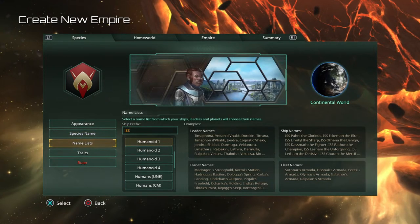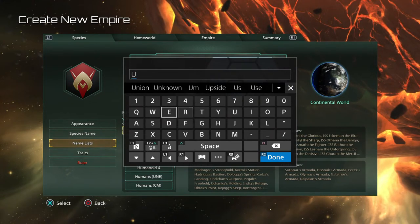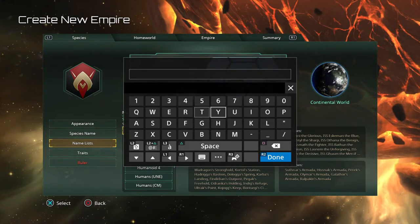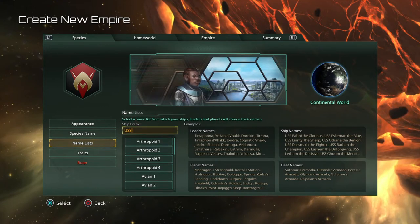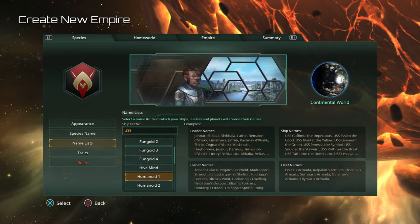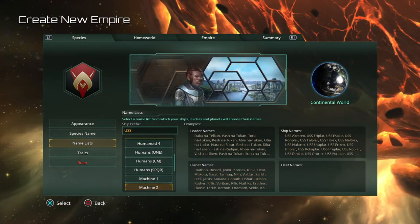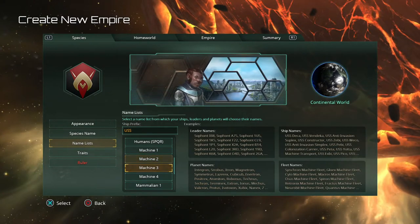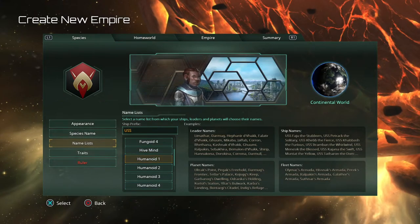Now we have our 'Blarks.' This is where you can customize the names of everything in your empire — most of it is purely cosmetic. I prefer to change things to match what the empire looks like. Some of the humanoid ones like the human/UNE names are good, and some of the machine ones are actually kind of cool too if you're going that route — I'll make another video on machines since that's a whole different breed.